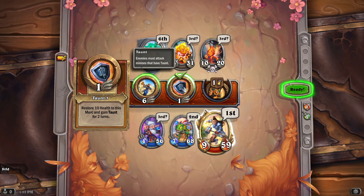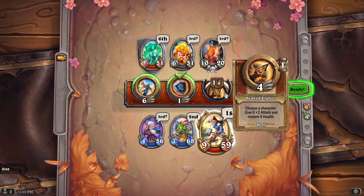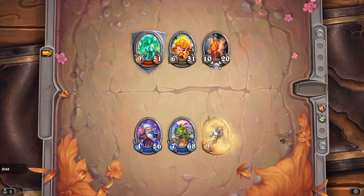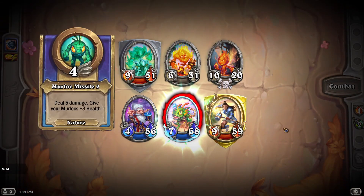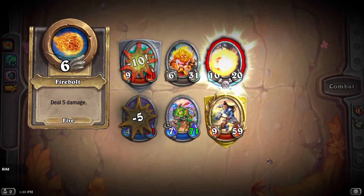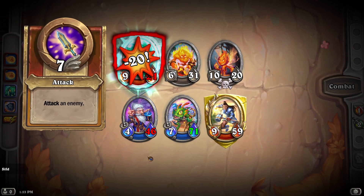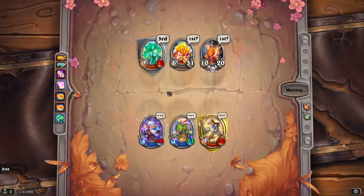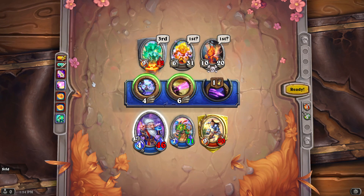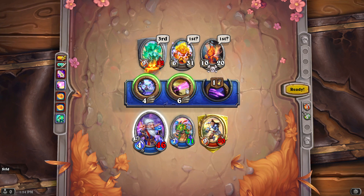By the way, her taunt also gives her 10 life and lasts for two turns. And her attack — if she gets a kill with it with nine damage — she heals 10 life. She also has another move which is a heal. Now the moves go off from fastest to slowest. As you can see, enemies try to attack Milhouse Manastorm. And as you saw, Milhouse Manastorm instead of doing 10 damage did 20, and instead of doing 5 did 10.